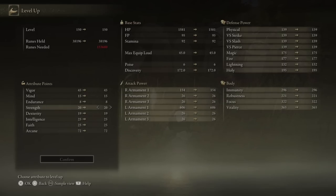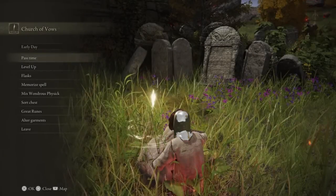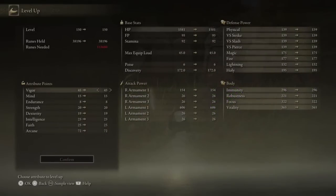Here are my stats for the video. To maximize your damage output, put the majority of your stat points into Arcane — 72 Arcane specifically, because that's where you're going to start getting diminished returns from your damage. You can put the rest of your stat points spread between Strength, Dexterity, and Vigor, as well as Faith if you want Flame Grant Me Strength and Golden Vow. You don't need Mind, Endurance, or Intelligence.